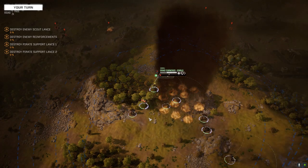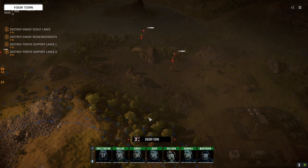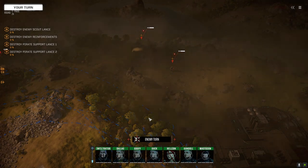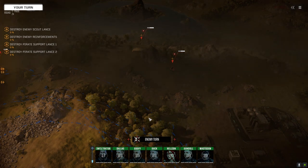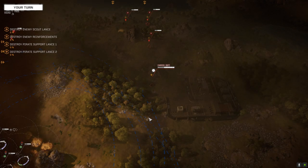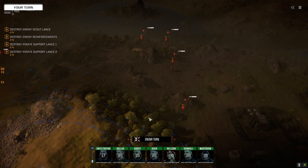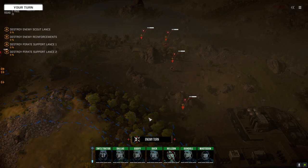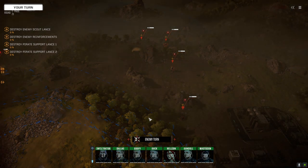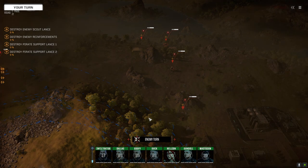We're going to pull to the right and get right into the thick of it. I want to find out what the dangerous mechs are and kill them fast. That Catapult I'm treating as a priority. There's a Victor back there — if I remember correctly it carries an AC/20. There's a carrier that's got to go. AMS is working out — even if it only gets a few it's going to save us damage every turn, which is a lot over time. We're all moving pretty slowly — time to raise piloting and tactics.